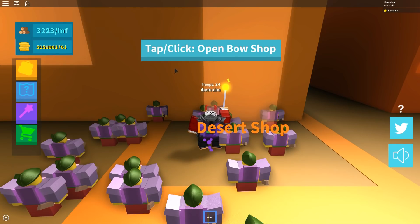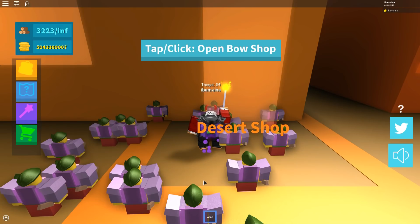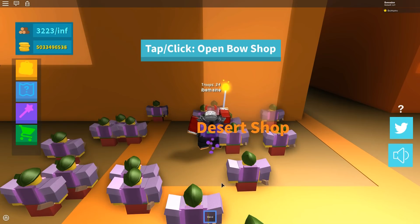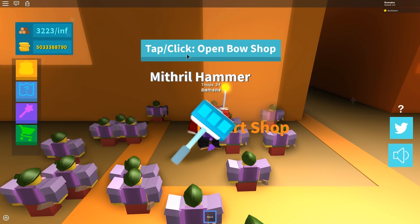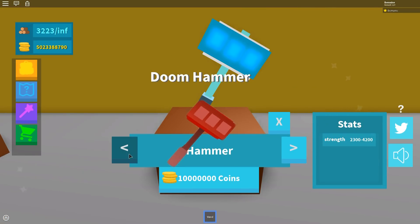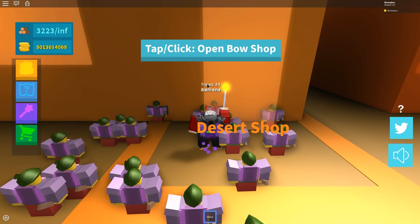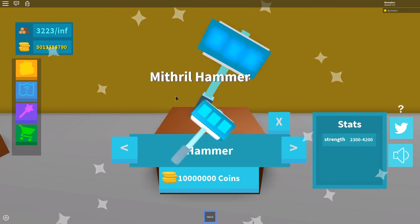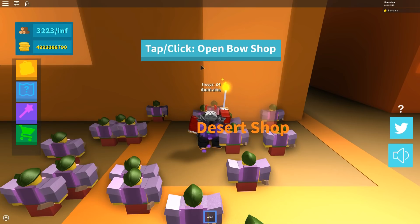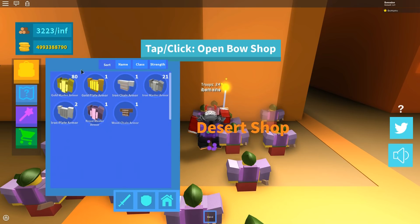The best weapon to get right now is the hammer. Let's buy one and see what kind we get — I want to figure out the rarest kind. After checking, the best bow is glacial. The hammer is for the melee guys. We got a doom hammer — what even is that? We also got a mythro hammer. Then we pull a murky hammer — this is the new best hammer in the game.